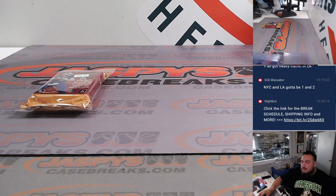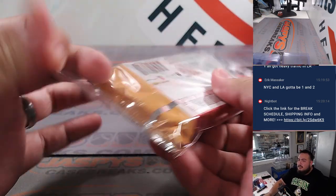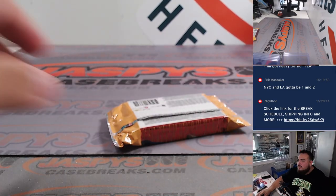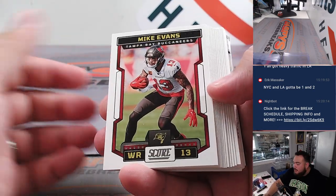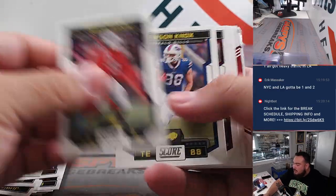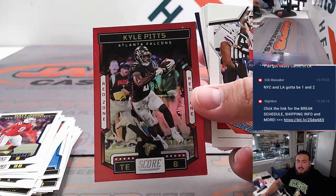Let's change to the breaking scene. Let me make sure my focus is good to go — got to set it to 60. Let's open this up really quick. So it's kind of like a pattern, guys. This is all going to be base cards here, and then you start getting to potentially some of the rookies and inserts. We got a Kyle Pitts red, numbered to 20, for the Atlanta Falcons.